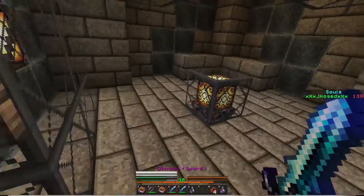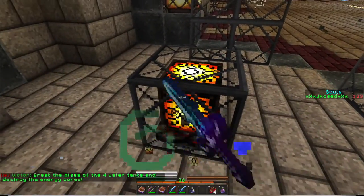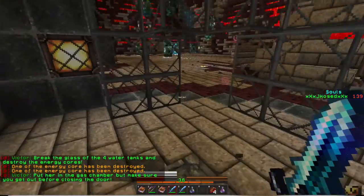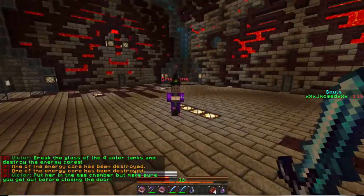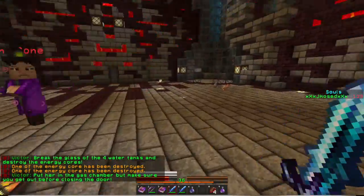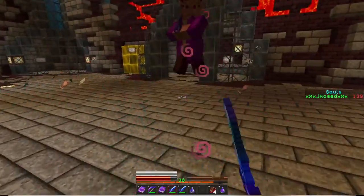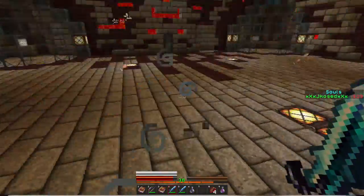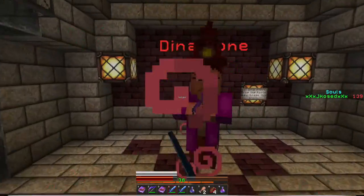It's the last energy core. I should be able to see you after this. There we go! Slowness for 48 seconds — I got you! Put her in the gas chamber. I can't move — I'm way too slow. Let's go kill her. The button — press that.